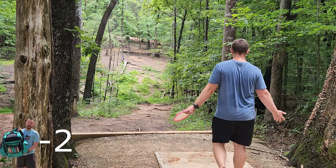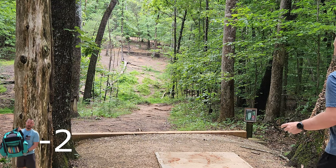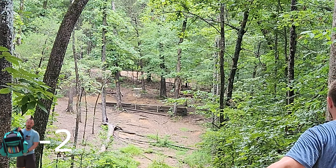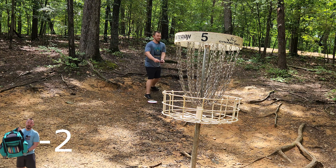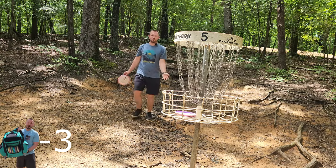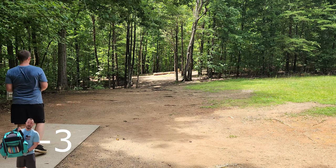Hole five, my favorite hole on the course — 226, par three, muddy tee pad. This is a great disc to do the ace run with. That's an ace run. Does she swing? Come on, Kristen. No. How does that not go in? That was probably my closest ace run ever on this hole — I've thrown hundreds of discs at this shot, unloaded my bag probably 20 times. But just like that, we're three under par. I only need one more birdie to hit our four under goal. Kristen and I are making a good team so far.